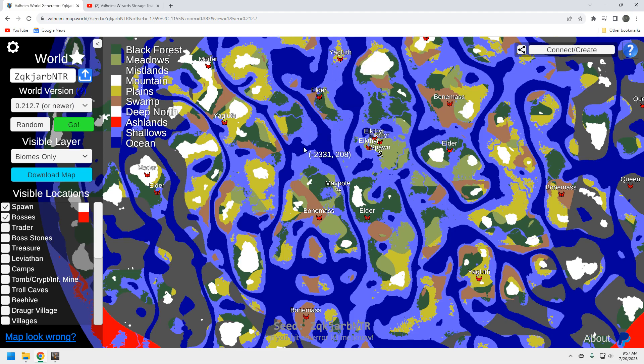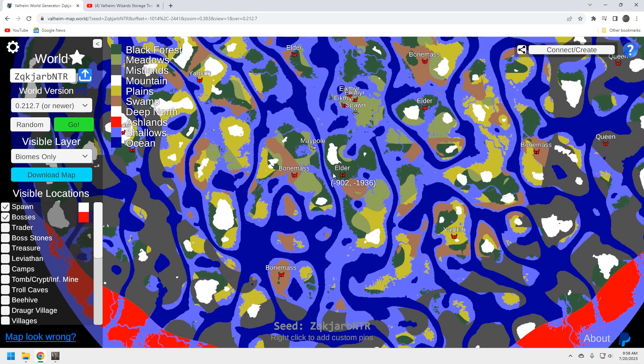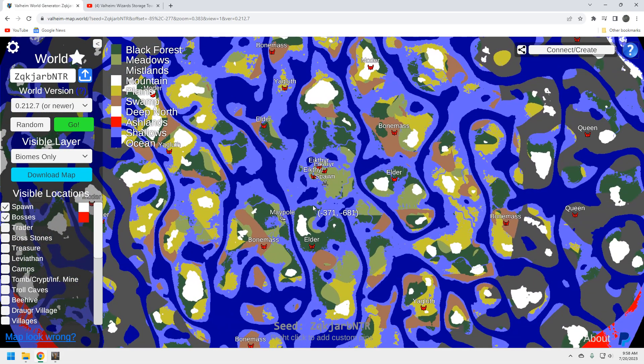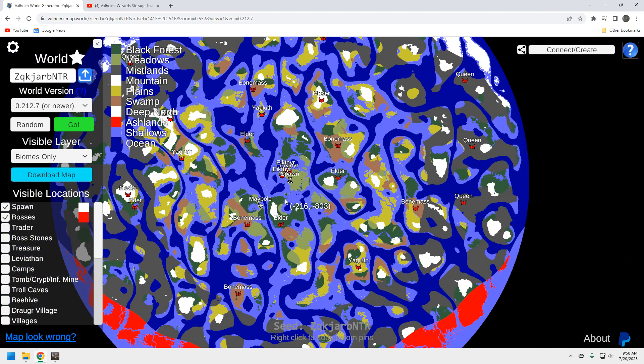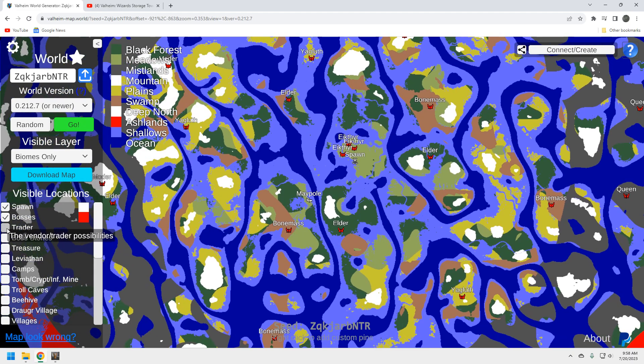Moder is an issue. The best Moder is probably up here in the north — you've got your Elder, Bonemass, and Moder right here, and Yagluth nearby. All your bosses are to the north of your spawn; you will have to get in a boat. There's another clump of bosses over here, and a couple right around you. The main issue is the Queen — there's got to be a little pain somewhere in most seeds. I'd probably go for the Queen locations closer to the Ashlands, the next big biome coming.